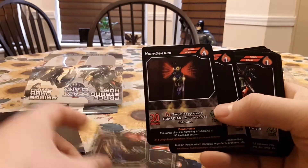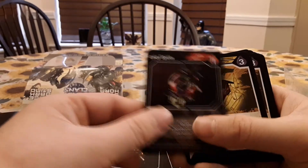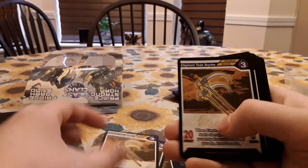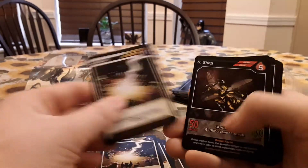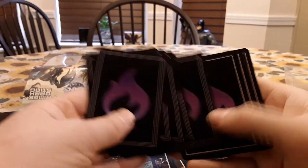We have G-Dog. Switch Fork. Hum-dee-dum. Lady Spot. Hunter's Ammunition. Elephant Tusk Scythe. Asteroid. Lightning. Beast Sting. And then we have some more Biomass for this one.